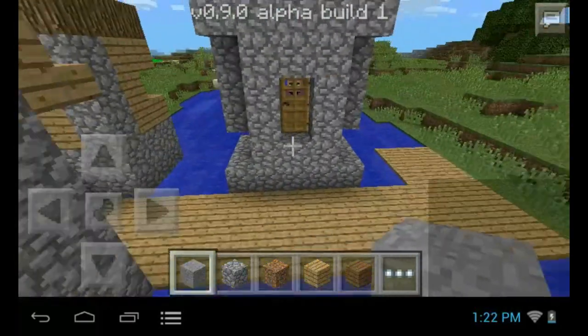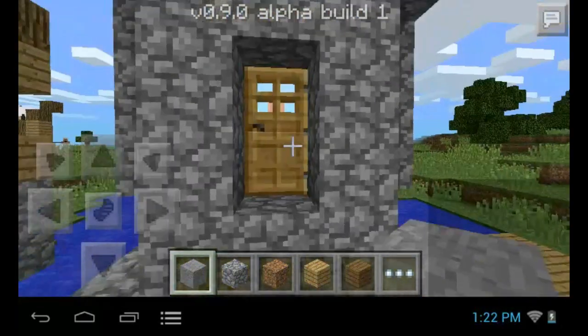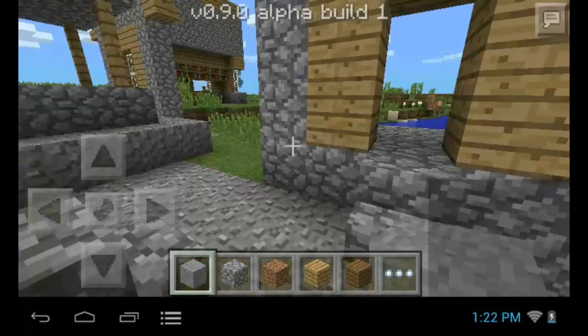Let me help him out. Maybe if I put a block down for him I'll make him a little staircase. Oh sorry, sorry! Okay, sorry about that. Evidently I can hit him through the door.